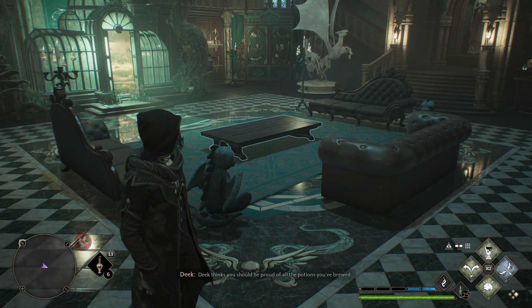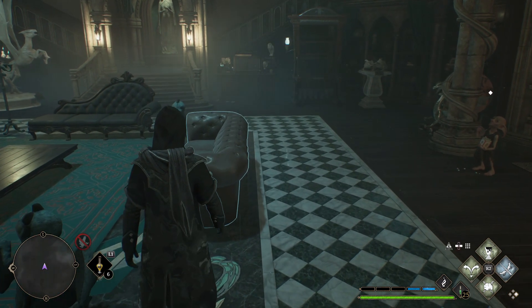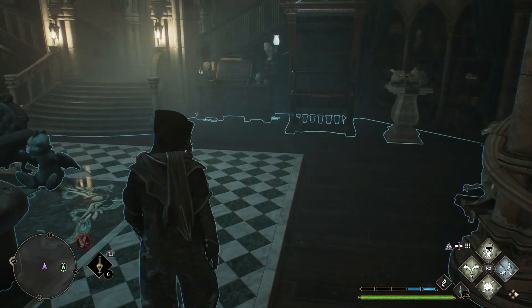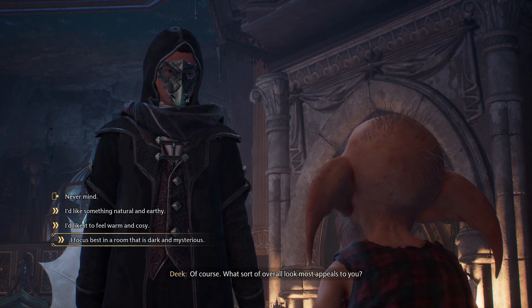Alright, since we got all that out of the way, let's start decorating your room. For Slytherin, I went with a whole gothic vibe to give a dark dungeon feel. To start off, go talk to Deek, your hardworking elf, and ask him to change the room ambience. I went with dark and mysterious to give that dungeon feel.